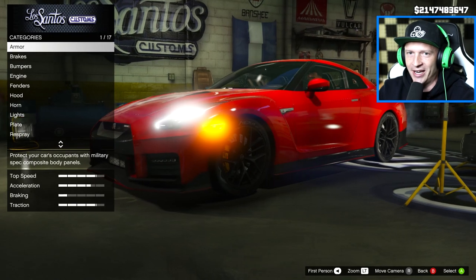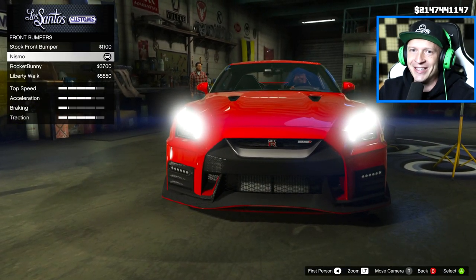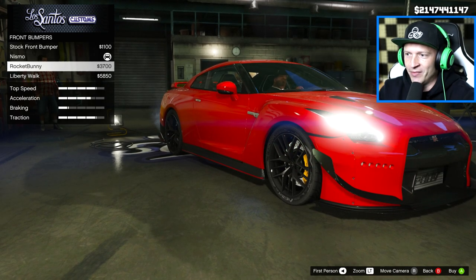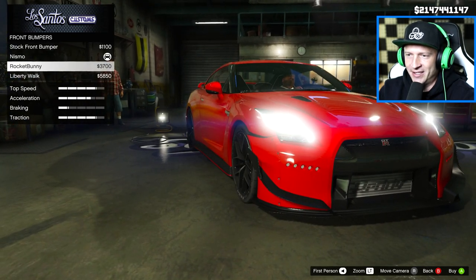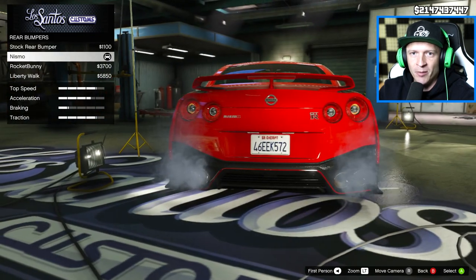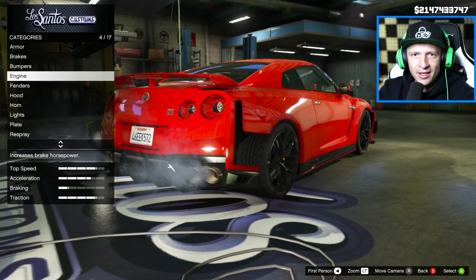Two wide body kits, I'm really excited to check them out. Armor upgrades, brakes, bumpers — this is the exciting part. We do have the Nismo bumper right now. I need your help to pick out which body kit we're going to go with. I'm thinking Rocket Bunny or Liberty Walk. Both look really clean. You can see the front bumper sticks out a little bit because we're going to be doing the wide body. Let's see what Rocket Bunny looks like first. Rear bumper — we're going to do Rocket Bunny again. But let me see — ooh, Liberty Walk.